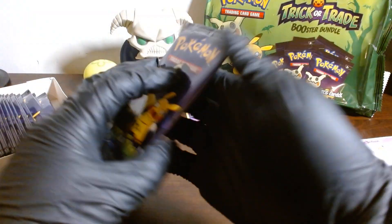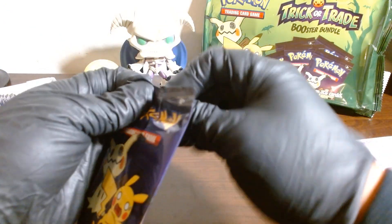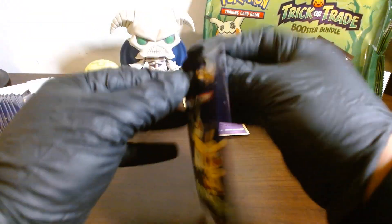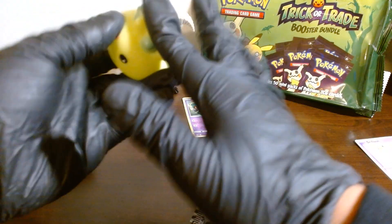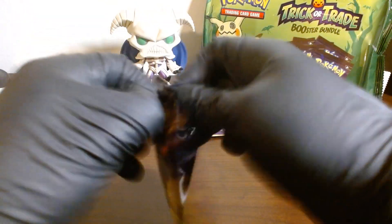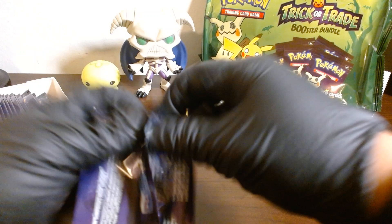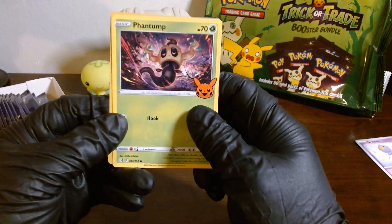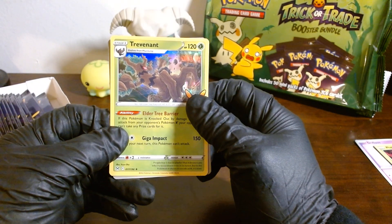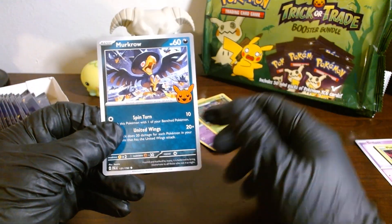We're going to be seeing a lot of purple — is this okay with the brightness? Let me lower it a little bit. That's better. You can see my new little friend here — he's supposed to light up. Let's open pack number two, hopefully we don't take as long with these. Pack number two — what do we have? We have a Phantump, a Trevenant, and a Murkrow.